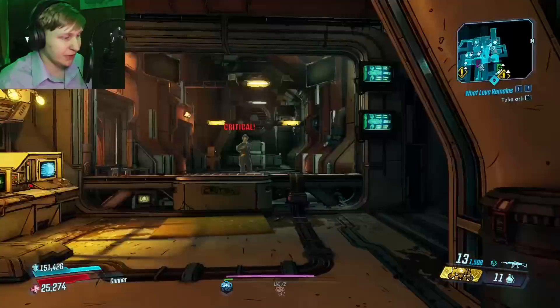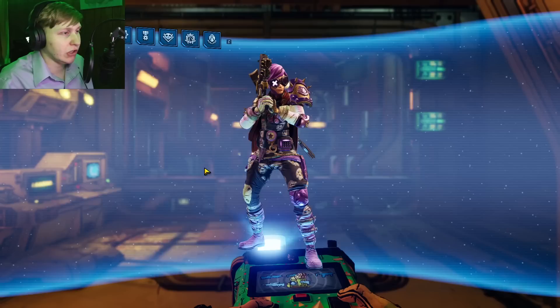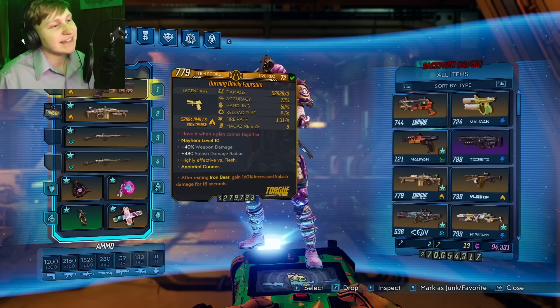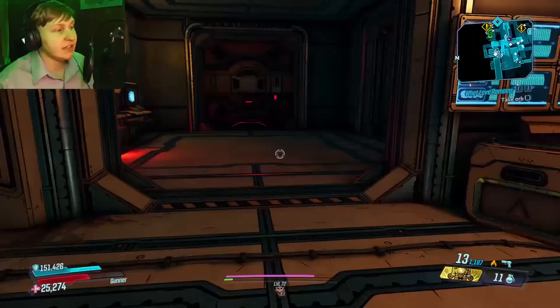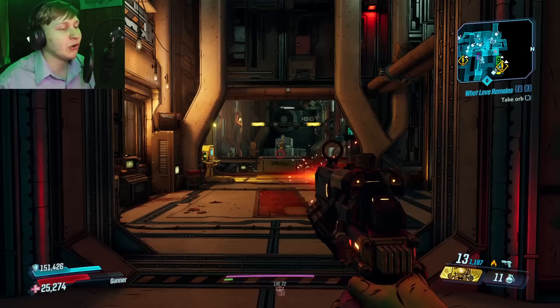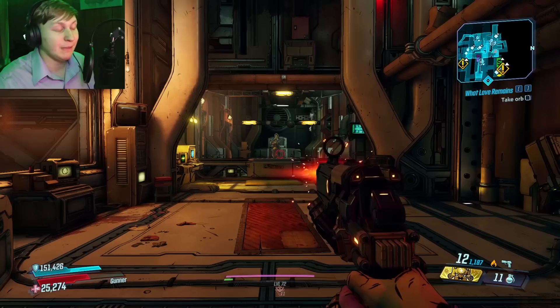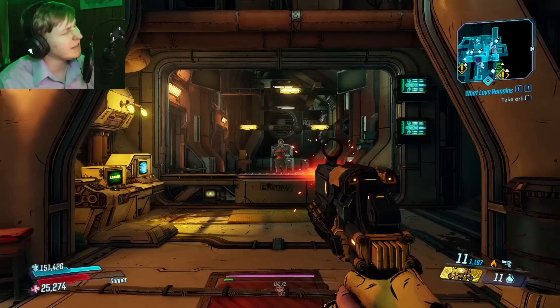A better example of the stickies is with the Masher — you can get a bunch on there and you'll see a bunch of projectiles coming off, which is awesome. And finally, we have the Devil's Foursome, which is a pretty interesting pistol. I really like the look of it. This gun can spawn in all elements: fire, shock, corrosive, cryo, radiation, and kinetic. It can also spawn in splash anointments, and it's always going to have a projectile count of three. The max damage for fire, shock, and corrosive is 52K, while cryo is 56K, and radiation is around 50K.